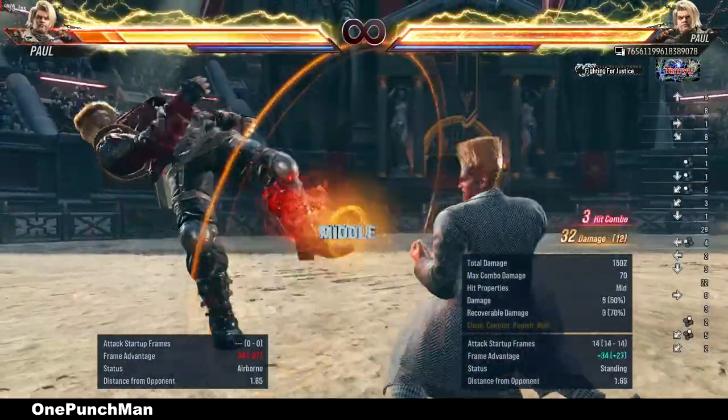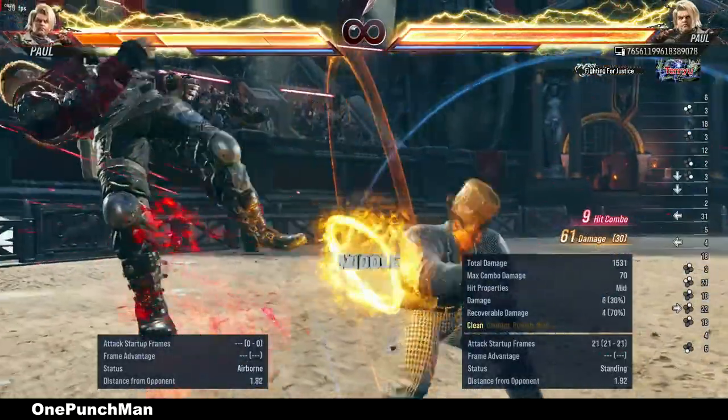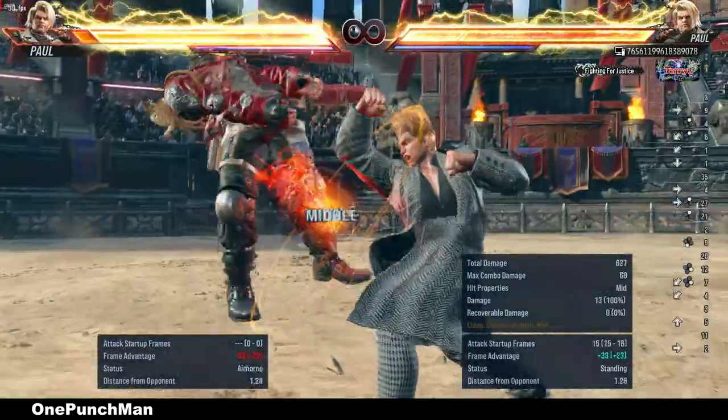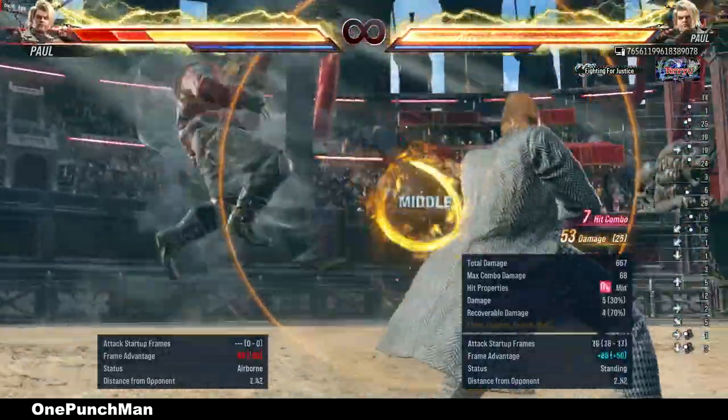You get distance after that. In longer combos it is hard to connect Demoman at the end, so you can do 1 then running 2 to complete longer combos.